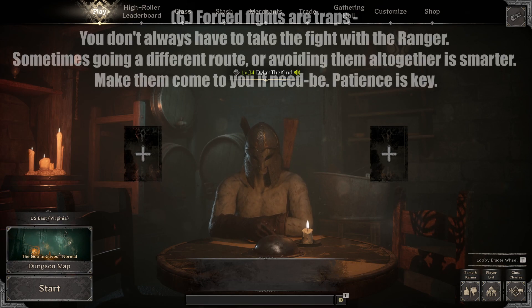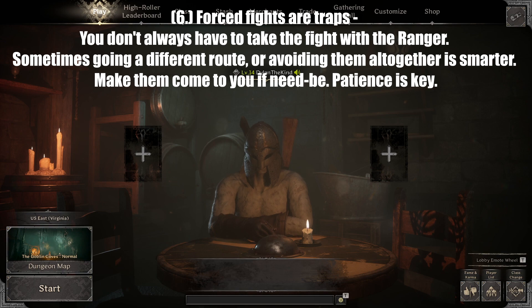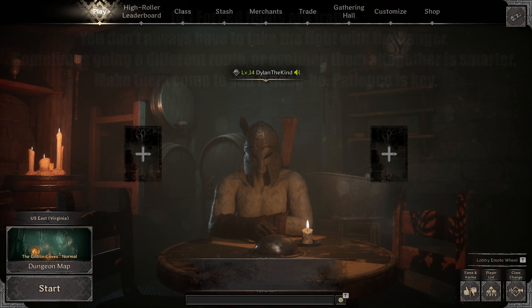Tip number six: forced fights are traps. You don't always have to take a fight with the ranger. Sometimes going a different route or avoiding them altogether is the smarter option. Make them come to you if need be. Patience is super key. If you ever feel like the ranger is trying to force you into a room, it's likely because he has traps on the ground and an escape plan ready. Don't take the forced fights — those are where you will lose most of the time unless you have sheer luck. Just be aware if you're walking into an ambush.